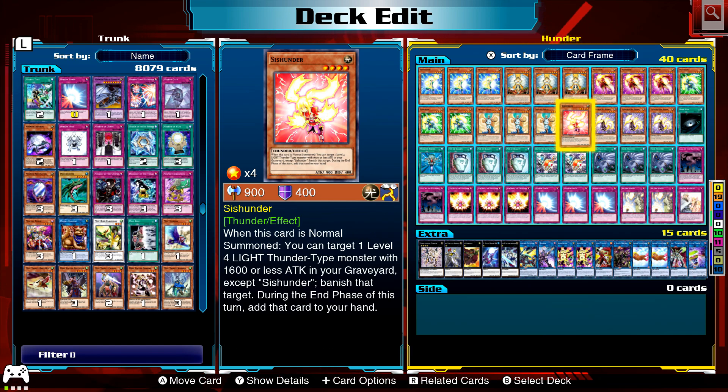Sysunder is slightly different. When it's normal summoned, you can target a level four light thunder type monster with 1600 or less attack — which is everything that's thunder in this deck. You banish that target, and during the end phase you add it back to your hand, so it recycles something.